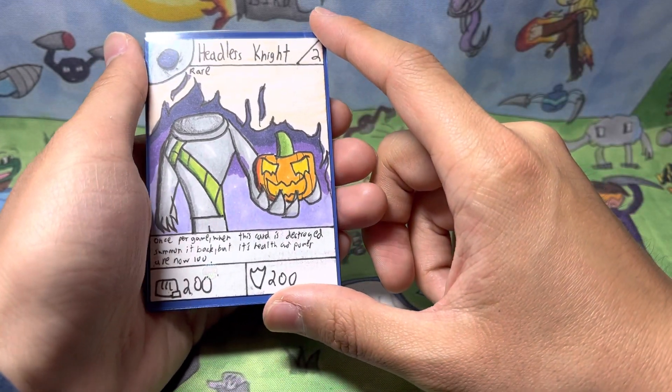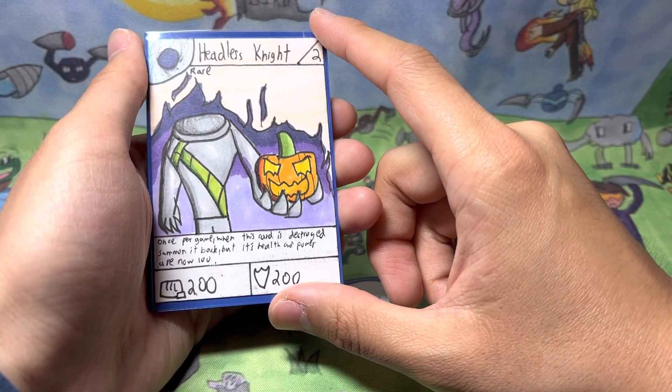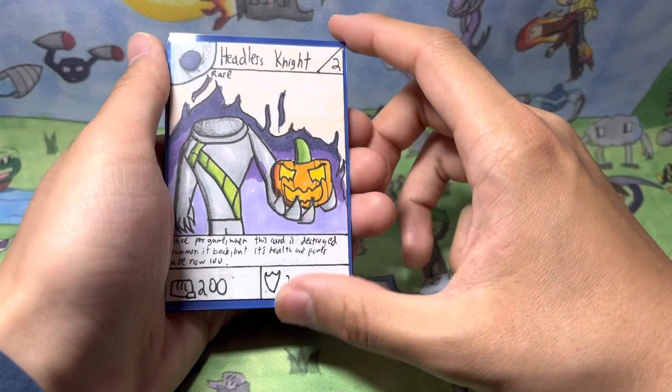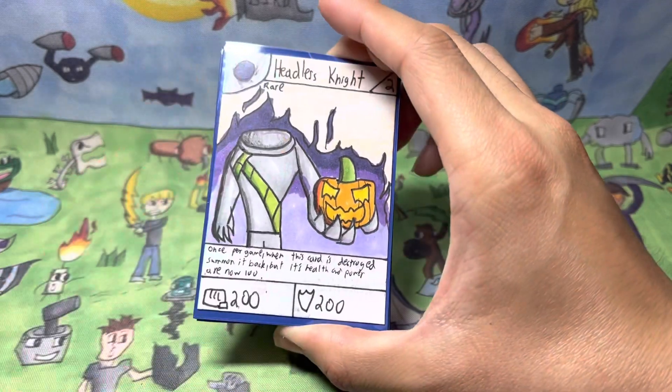Headless Knight is a stage 2 rare card with 200 power and 200 defense. And once per game, when this card is destroyed, you can summon it back, but its health and power are now 100. I wanted to show more cards for this video because I thought it would be fun. The first few you guys have already seen, but hopefully you don't mind.